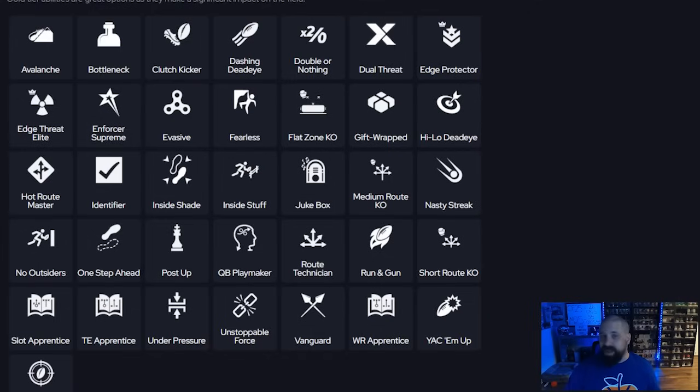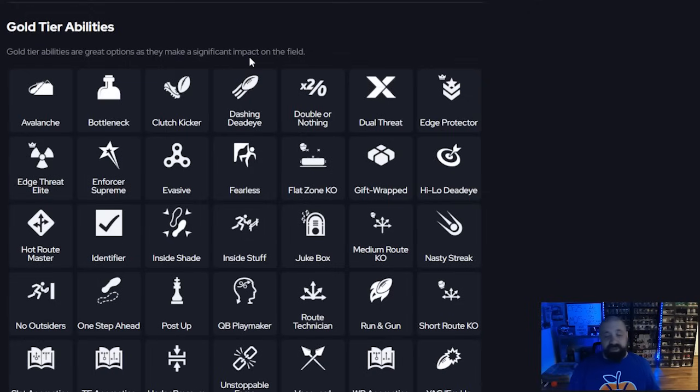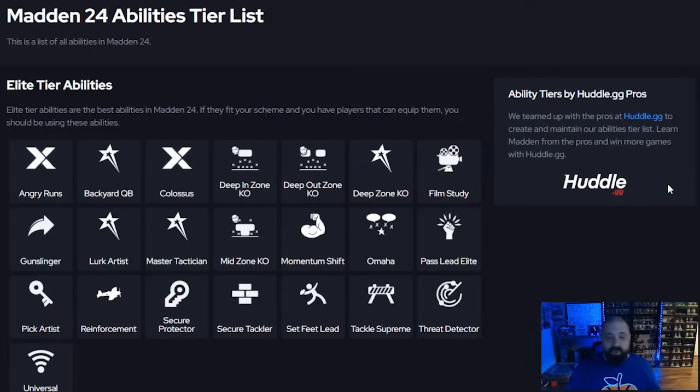Beyond those core abilities, there are other options for QBs with extra zero AP buckets — like Tom Brady and Mahomes. You can use fearless if you get it for zero AP; gift wrap is still decent but not necessary. I'd also look at dead eye variants: dashing dead eye for throwing on the run outside the pocket, inside dead eye for streaks, posts, in-routes, and drags down the middle, and pocket dead eye if you're a stationary pocket passer. It really depends on your style.